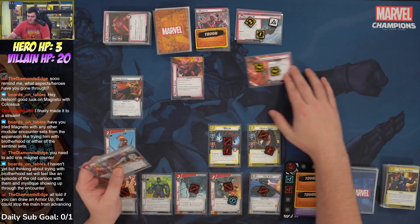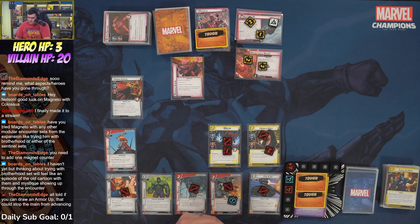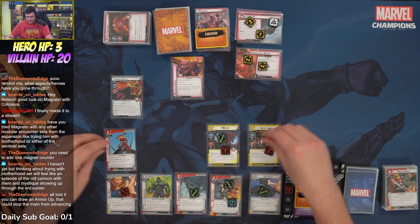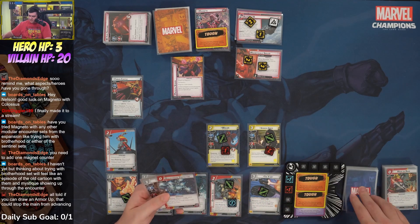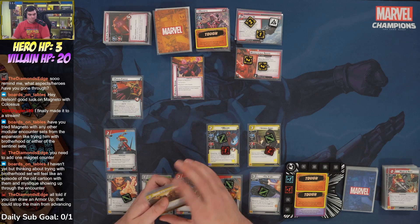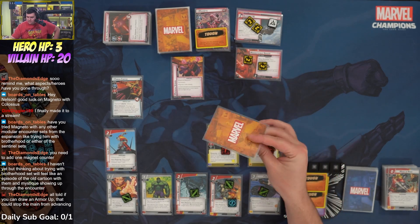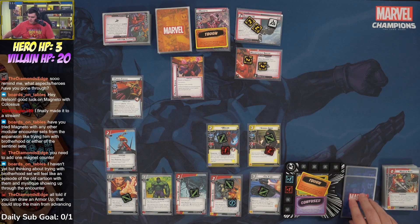Magneto loses Steady since that was the last threat cleared. We draw into Professor X, which will be excellent next turn. We toss Made of Rage and keep Professor X. Everyone stands up. We draw Bulletproof Protector, Armor Up, and a Power of Justice. We place one threat, Magneto attacks for three plus four — that tough does serious work — and Iron Will draws us a card into Beat Cop.